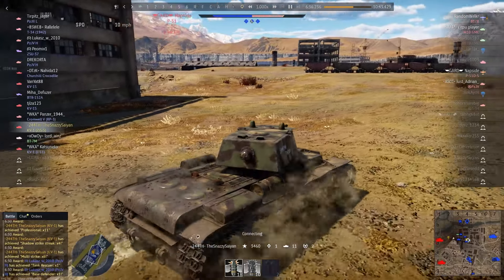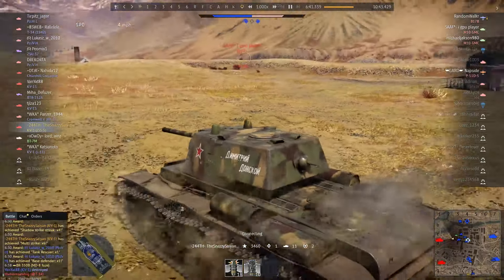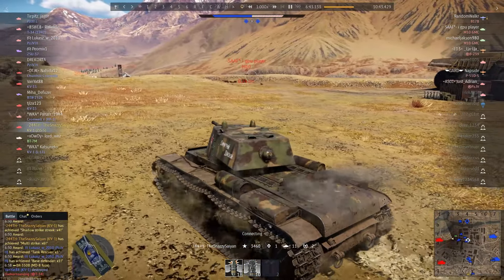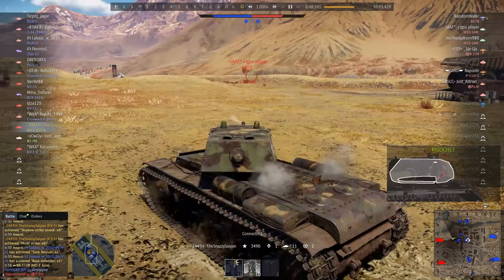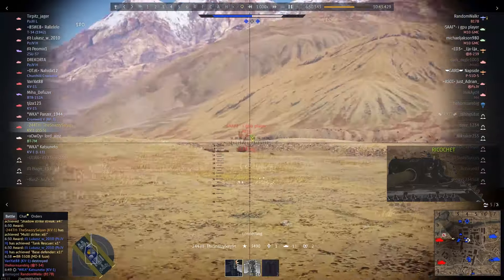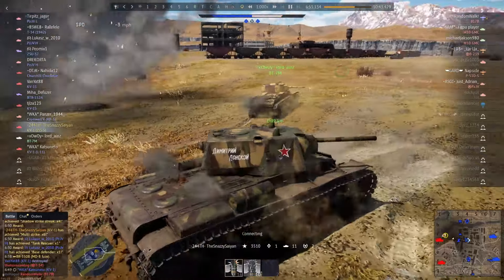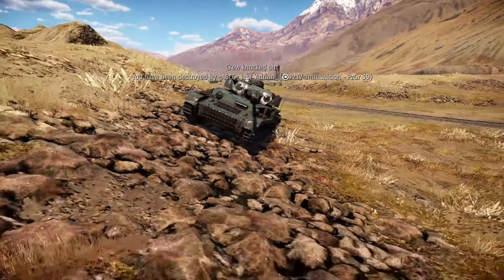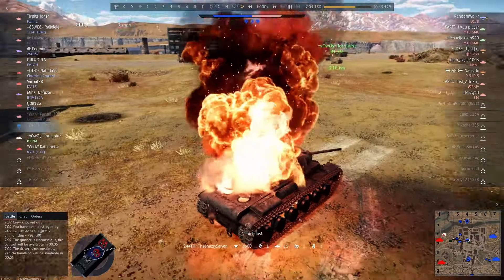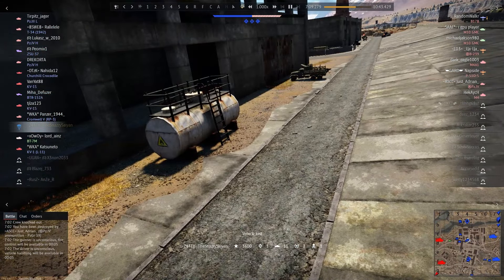Can we get anything else done? There is an M10 Wolverine up there — that is a dangerous tank. We did actually manage to bounce a shell, but the gun is not the best on this vehicle. We're trying to angle, but sadly a Panzer IV manages to finish us off — a Finnish Panzer IV. I think that was the guy in the Sherman 3-4 that we killed earlier in this replay. So there you go, that was the story of our KV-1.